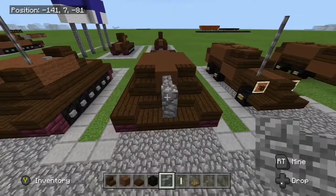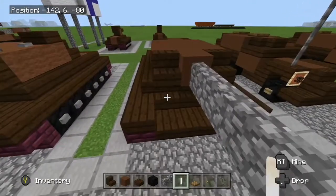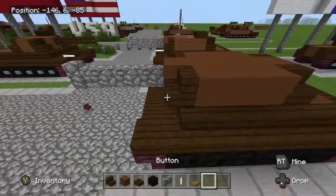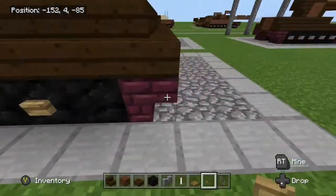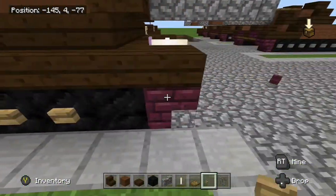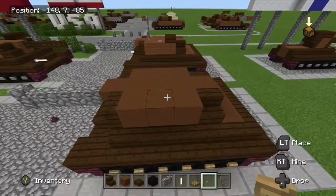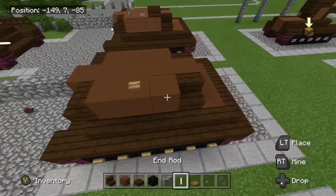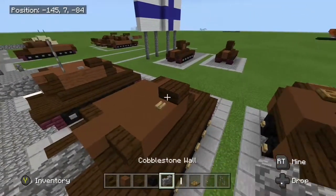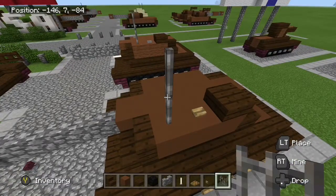Grab your cobblestone wall and place four — that'll be the 85mm gun. Place an end rod here, so that'll be the MG. If you don't like it, just remove it. Place buttons here on the tracks; you can just use stone, whichever one works for you. Place a button there. Slab there — that'll be the cupola. And again, iron bars there.